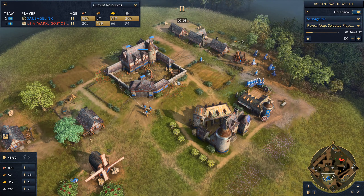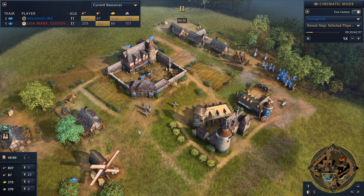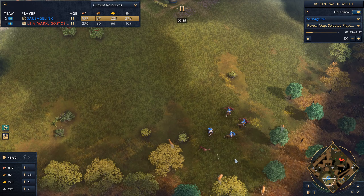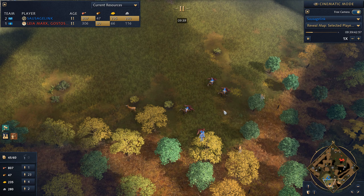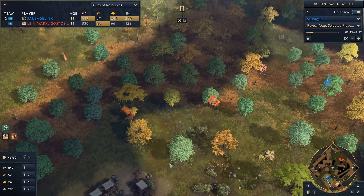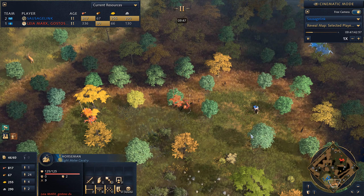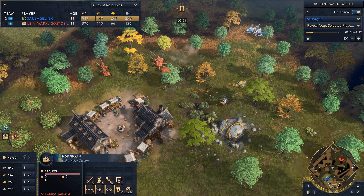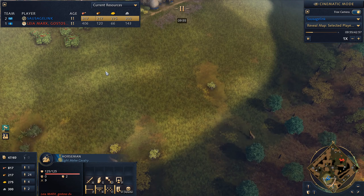I'm sending all my villagers who were working on sheep over to wood — we have enough food and if we need to we can gather from the berries. Plus we've got our scouts gathering up deer, so we'll have plenty of food. He's actually gathering up about five horsemen down south and my scout was able to spot them.